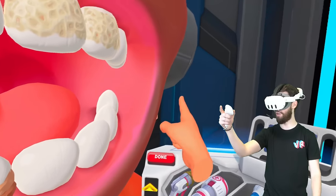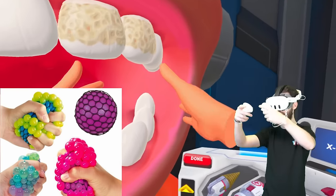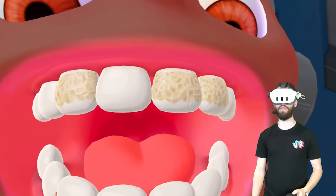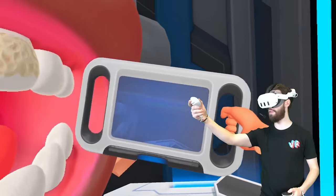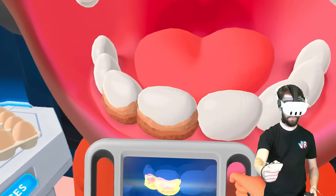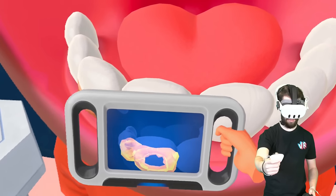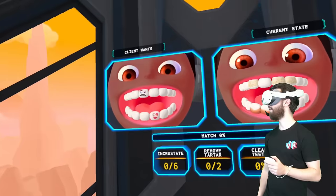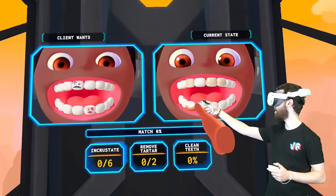It's like one of those gel toys you get as a kid where you'd squeeze it. Now we need to figure out what to do about these teeth that are not pearly white. Can I x-ray this? The x-ray shows me - oh, these are kind of hollow. Interesting.